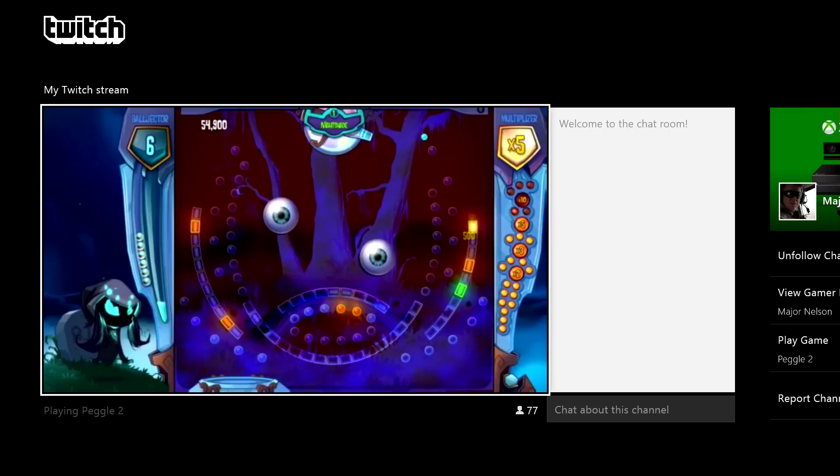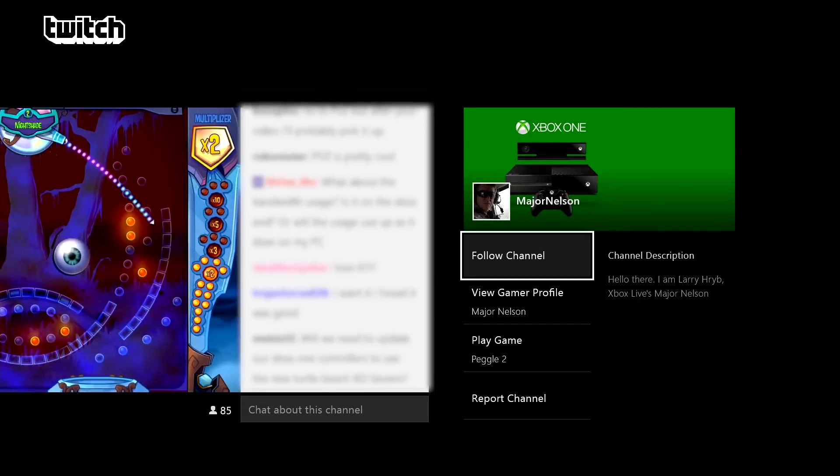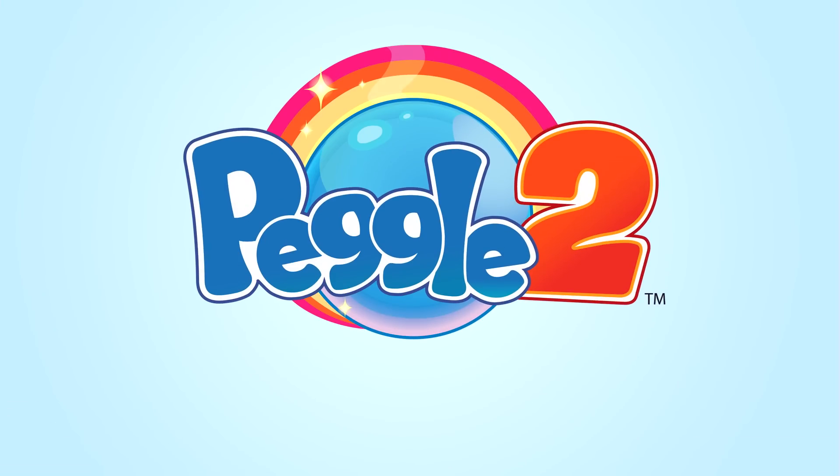When you're actively watching a broadcast, you can not only view and comment, but you can also choose to follow that channel. Then, when it's time to stop watching and start playing, you can instantly launch the game you're watching.